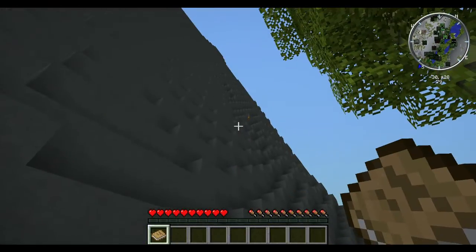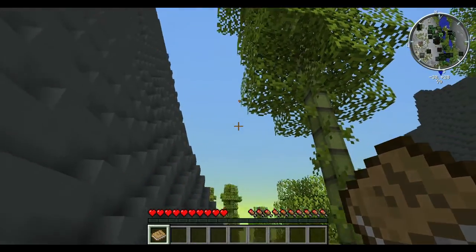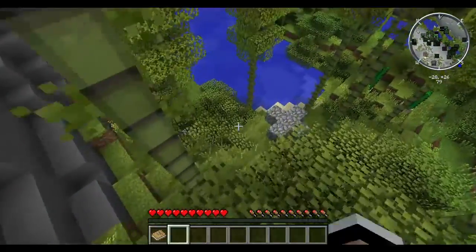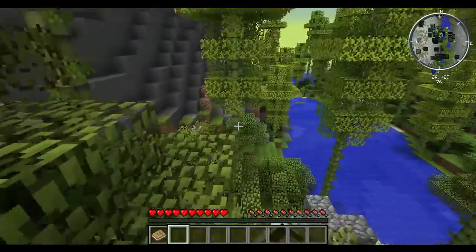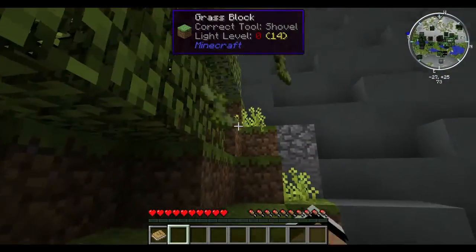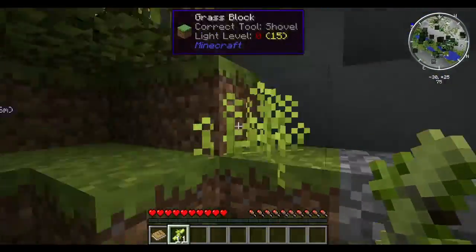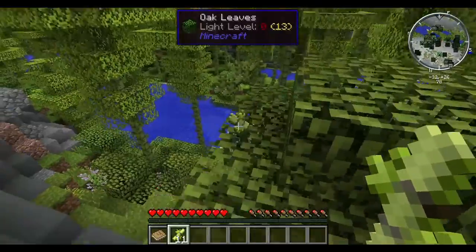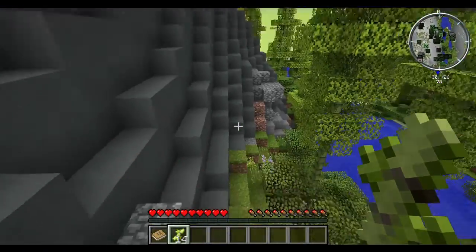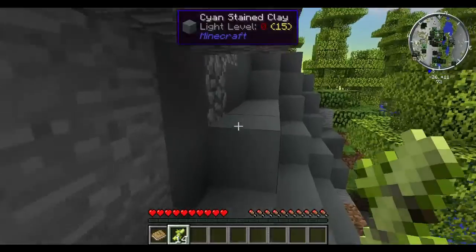What is this? Cyan stained clay — wow, that's a lot of cyan stained clay. That's a bird. Does that zoom in? Nice. So just like before, first thing I'm going to do is start settling in some tools, because you can't use normal Minecraft tools like last time. We need a bunch of wood right off the bat.